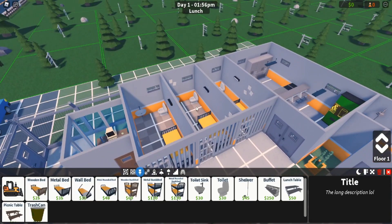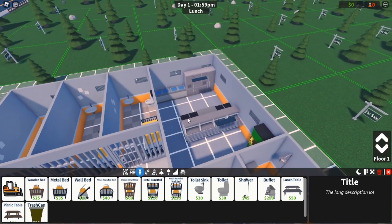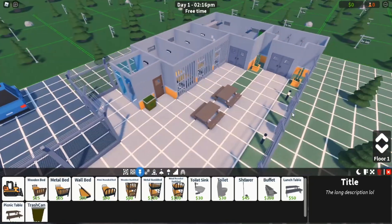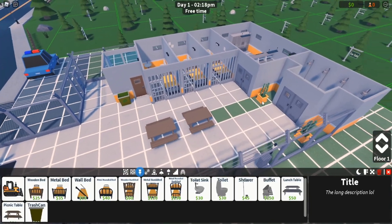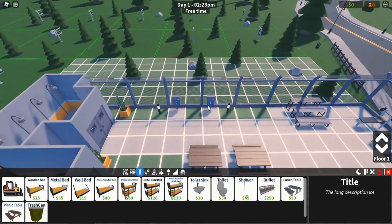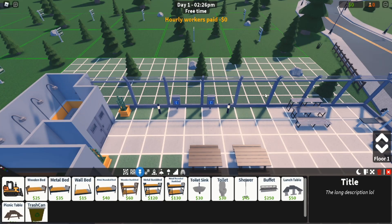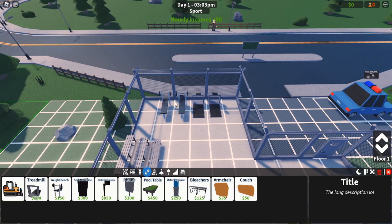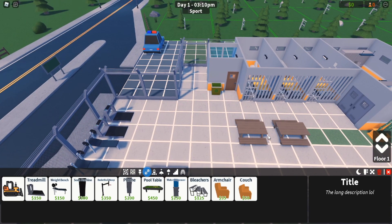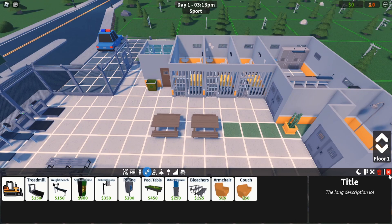Your prisoners need somewhere to sleep, somewhere to use the bathroom. They need to eat, somewhere to eat, and they also need to shower. You have to have trash cans, otherwise they just throw trash everywhere — it's a pain. Also a phone booth, because they have to call their parents and let them know what's going on since they're in jail. They also need workout equipment as well. They will start rioting if they don't have any of these, so you have to make sure you're watching what they're saying.